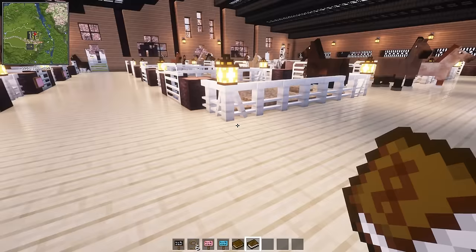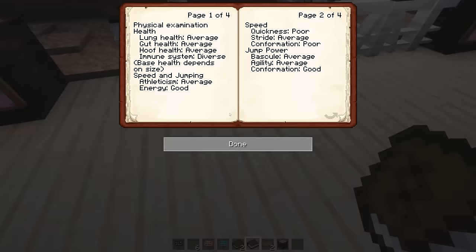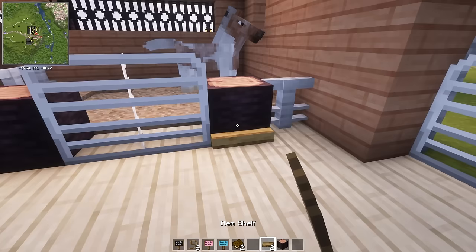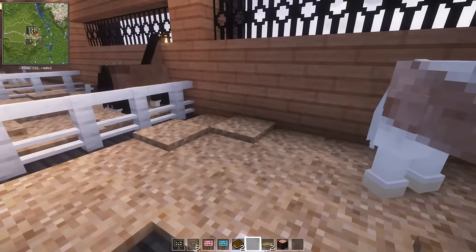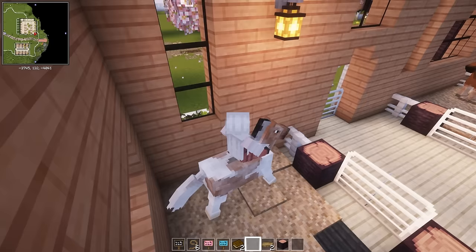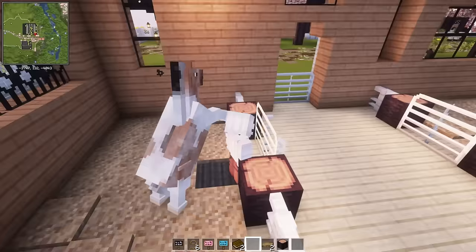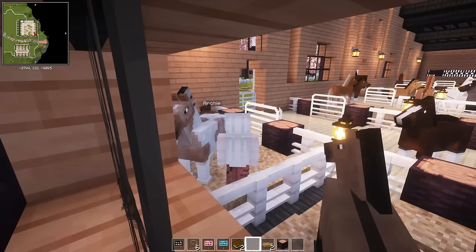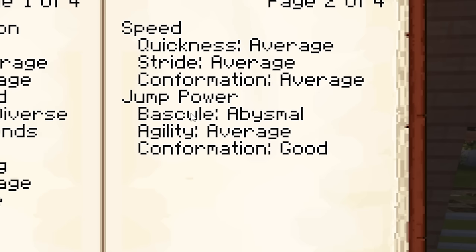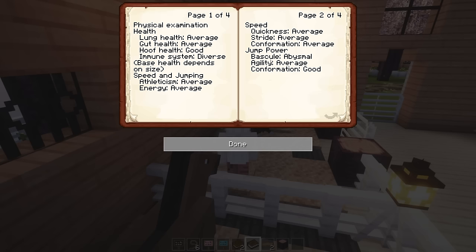Hoof health - can you actually do something with their hooves? I wonder if it's good to have a diverse immune system. I wonder if there's somewhere I could research this stuff. This horse looks to be kind of tall, around 15 hands. It looks like it might have roan to its coat or it's graying out. It's a 14-hand stallion. Abysmal? Bascule? I am not smart enough for this mod.